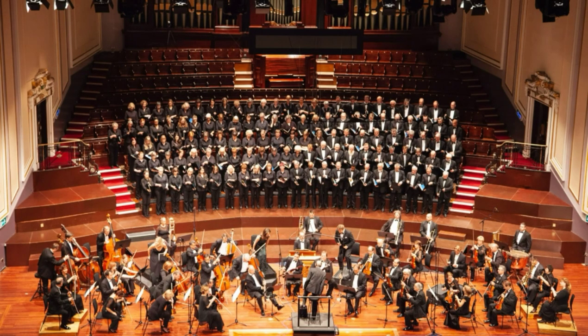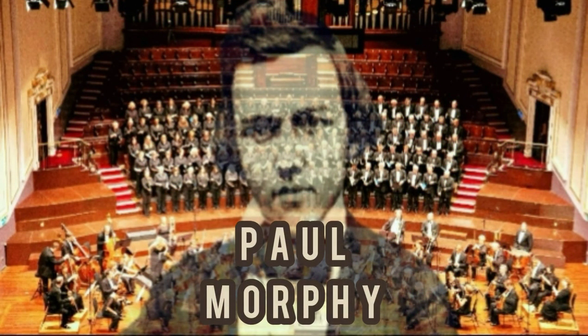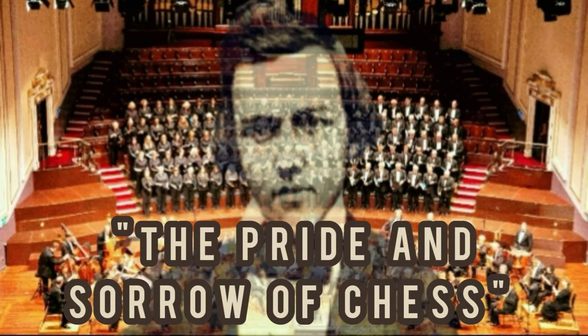Welcome everyone to a new episode of the series Immortal Chess Games. We are still in the romantic chess era. This game was played at the Opera House in Paris in 1858 between the American chess player Paul Morphy and two strong amateurs. Morphy was the greatest chess master of this era — a chess prodigy and often considered the unofficial world chess champion. He was called the pride and sorrow of chess because he had a brilliant chess career but retired from the game while still young.